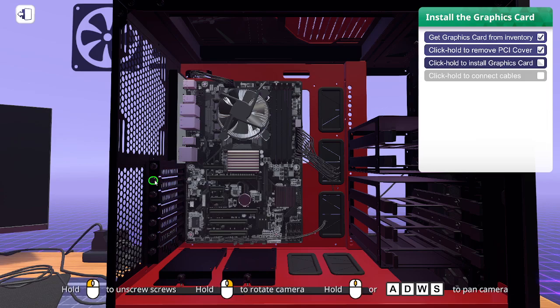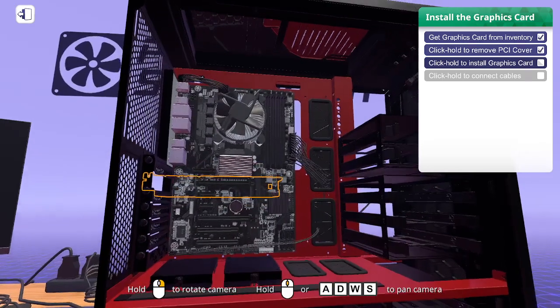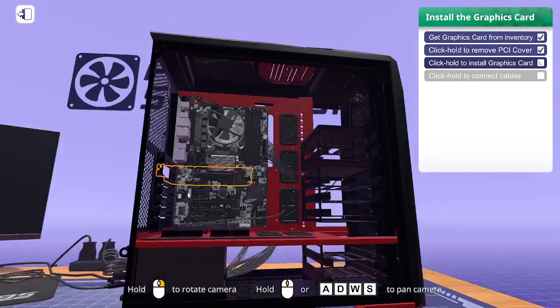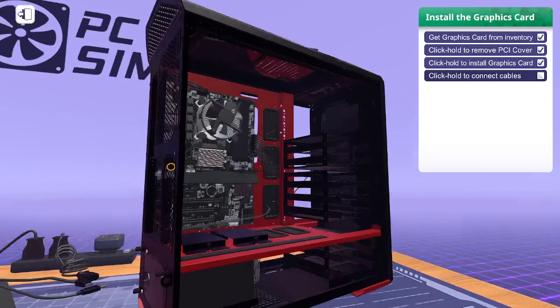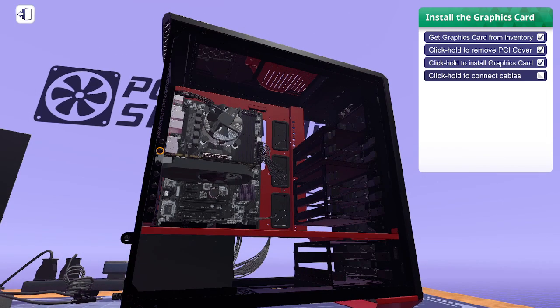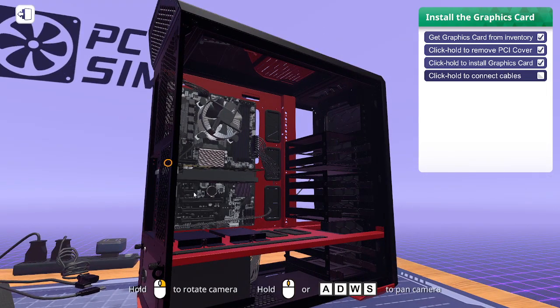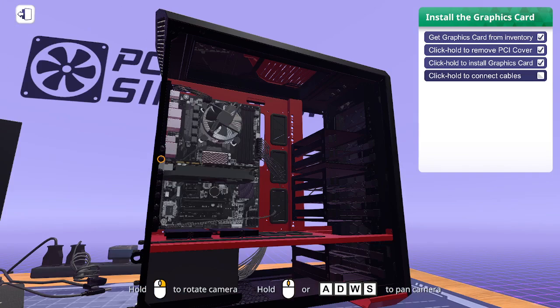Now we move one of the PCI covers to make room. Keep in mind that larger or more powerful graphics cards can take up multiple PCI slots, so depending on your board setup you might need to remove two covers to get the card to fit.